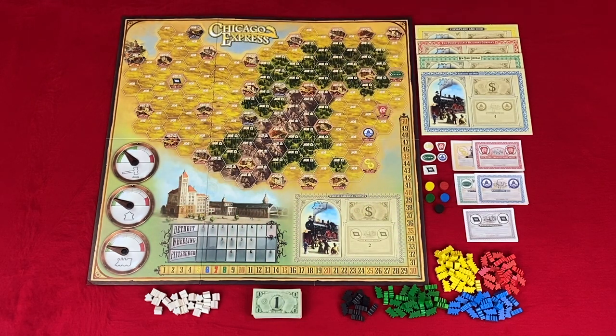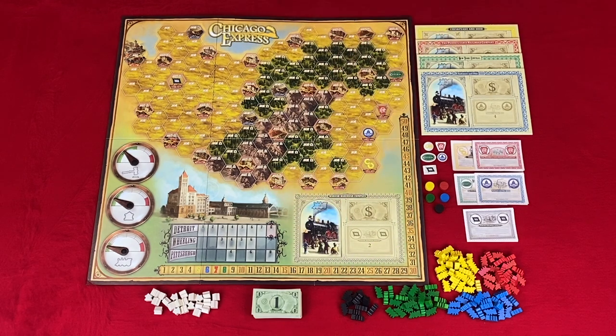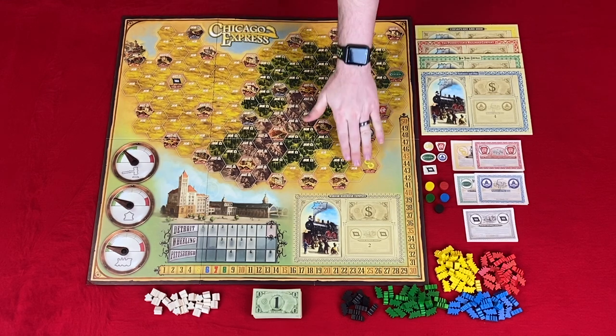The income track lets you know a company's income level and the number that they will pay out total in a dividend payout. On the bottom right of the board, you have the fifth charter. This company is only open when a player makes it to Chicago, and this company starts in Fort Wayne. At the top of the board, you have the map. You have city hexes or industrial city hexes that have red or black around the hex.